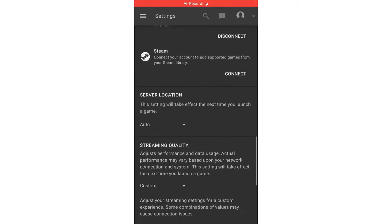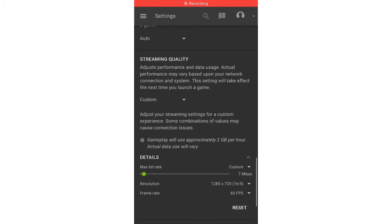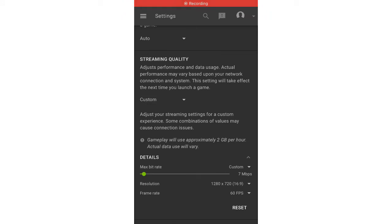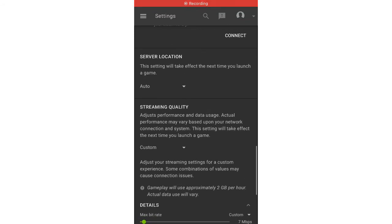Scroll all the way down. If you have it on Balance, be sure to turn it to Custom. Now you're going to see your Max Bit Rate — you can see the Mbps value; mine says minus seven. Click it there, and be sure your server location is set to Auto, because if you pick another location your game isn't going to be the best.